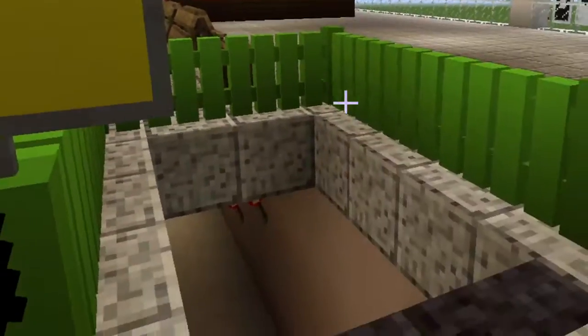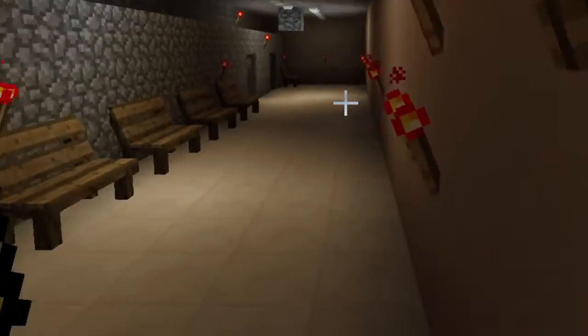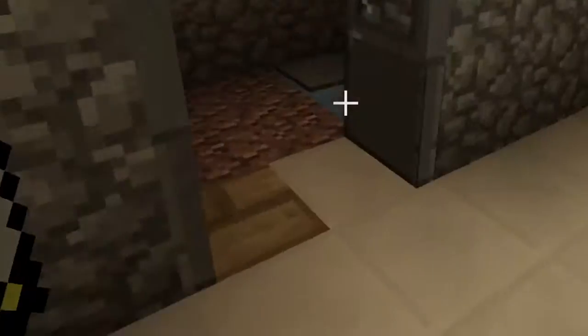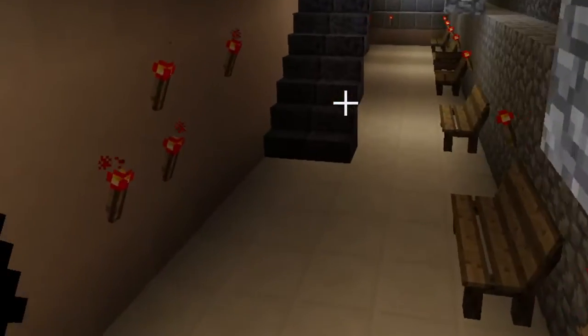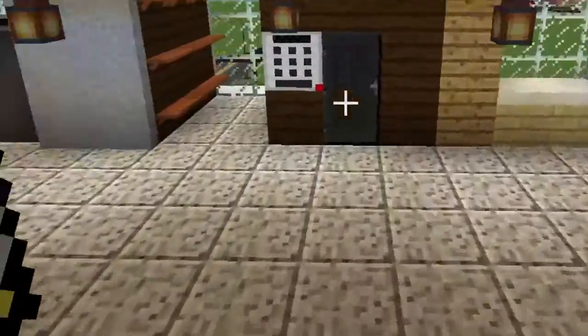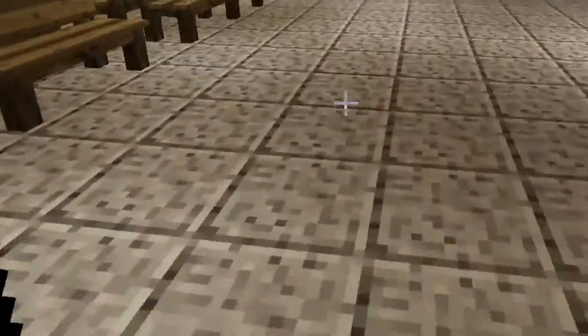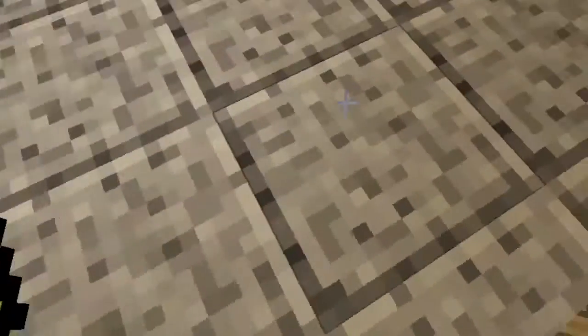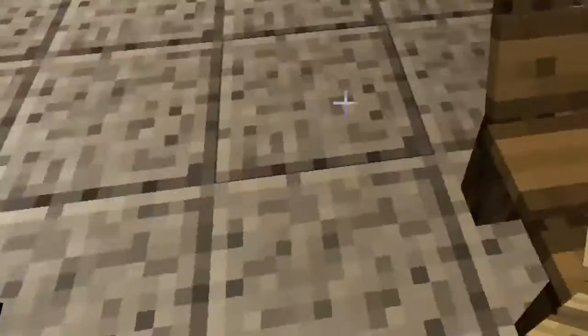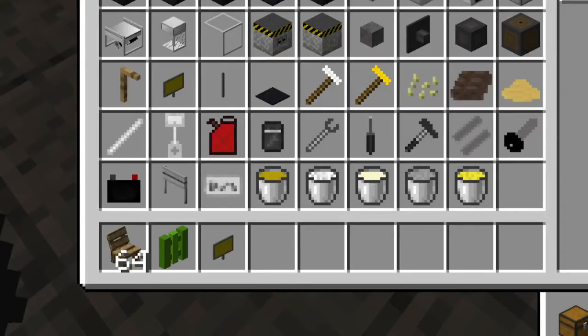So that sign says 'Arrivals Entrance.' For arrivals, you have to take a train to the other part of the airport, and that's where you get like baggage claim. That'll be in the video when we're building the gates and all that.